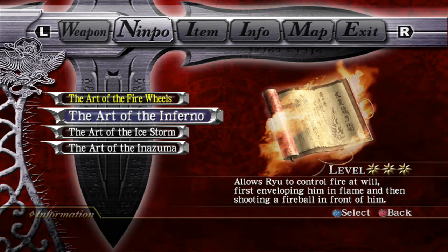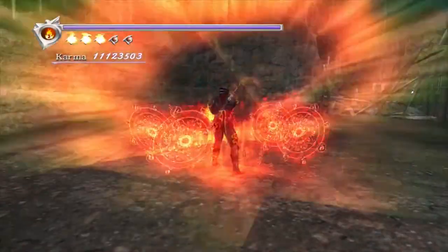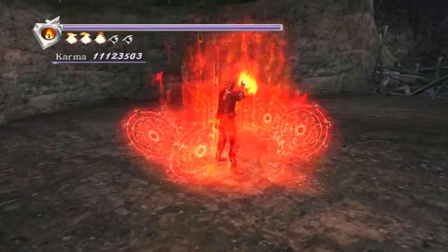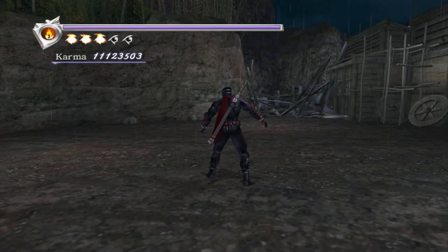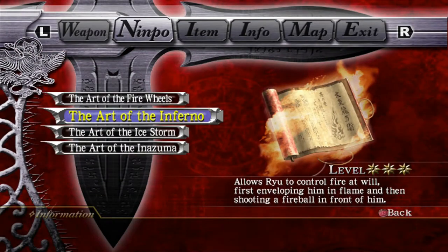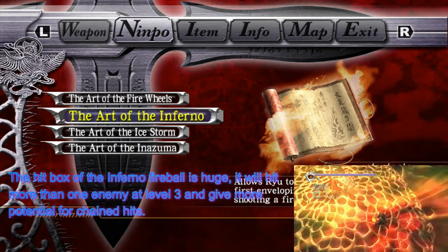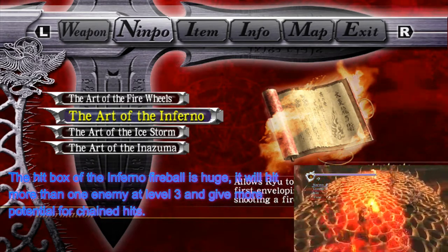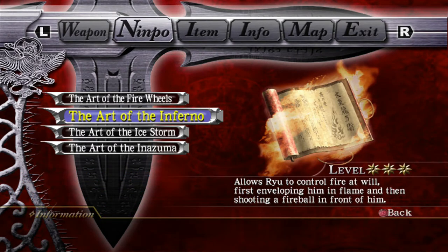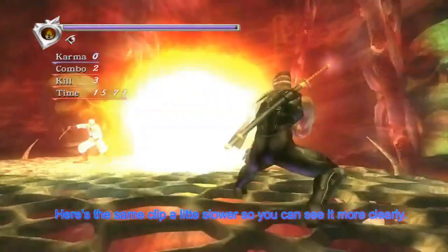On level 3, this thing does a massive amount of damage. Much like the Exploding Arrows, it also has an area of effect — when the fireball Ryu throws hits, there's a ring that comes out which will also damage enemies. Fun fact: it does the same amount of damage as the actual fireball itself, so there's no damage reduction. The effect from Exploding Arrows doesn't do nearly as much damage as the actual arrow impact, whereas Inferno Nimpo's ring is just as powerful.